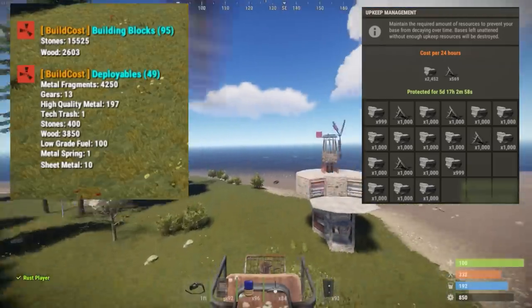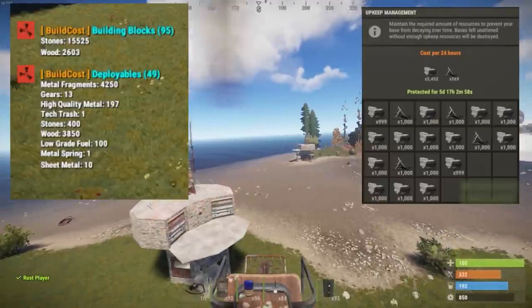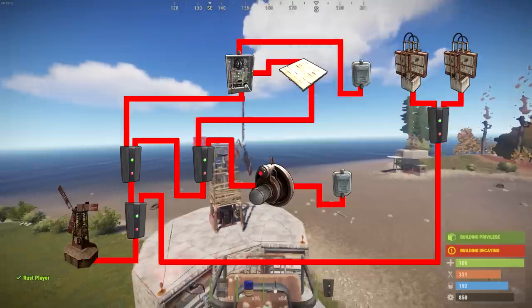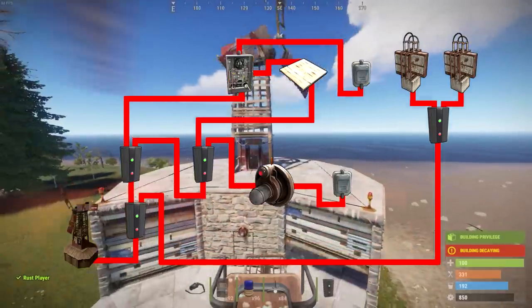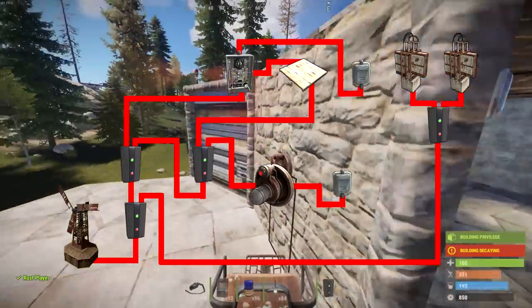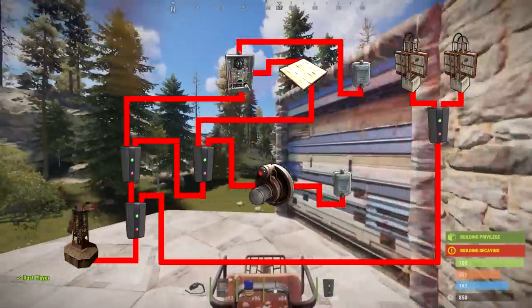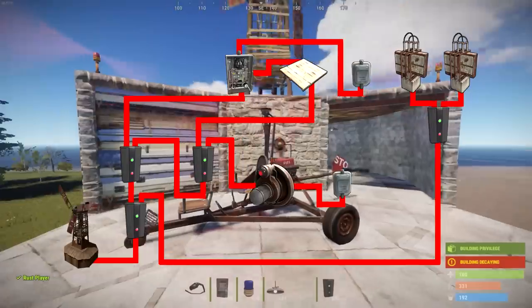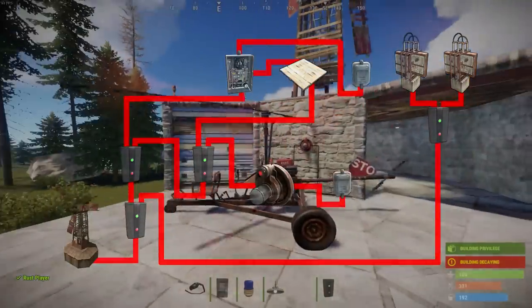We might as well have a couple batteries that we can wire over to main for other things like automatic doors, traps, etc. You can get it to go quite far if you set it up correctly. That was the build cost and upkeep, and this is the circuit for the base — on the top right are our two batteries that we can expand into further circuits for other things such as lights, doors, whatever else.